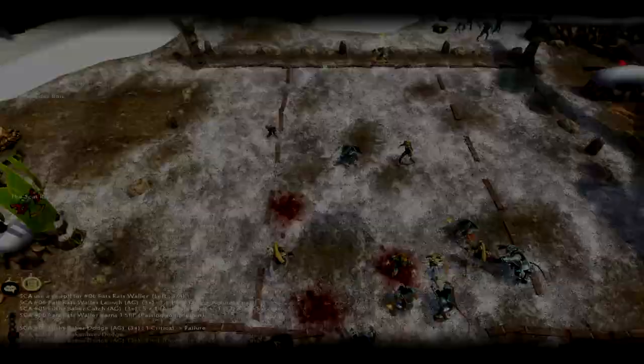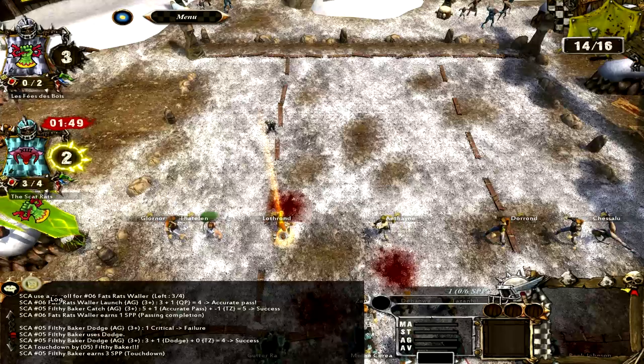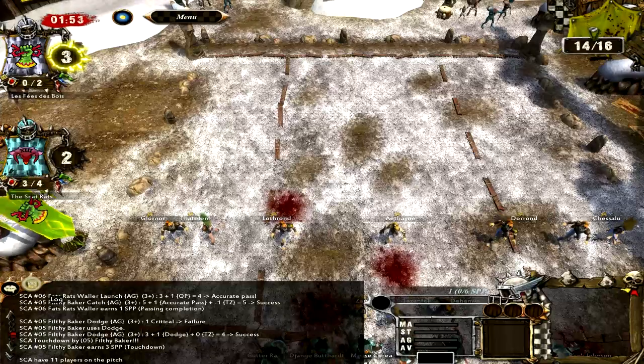So you can see I actually did get pretty lucky there. Fats Rats Waller was the one that picked up the ball and did those crazy dodges, and then Filthy Baker was the one that scored. With his first dodge he got a one, but then he has the skill Dodge, so he rolled a three - and that's exactly what we needed. And there's my second touchdown.